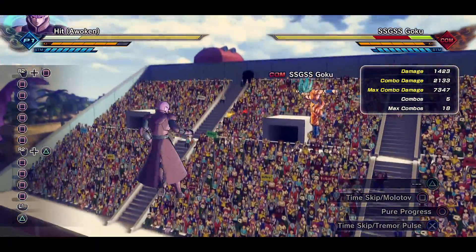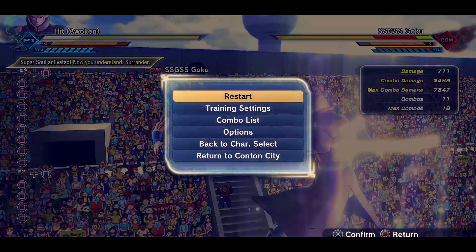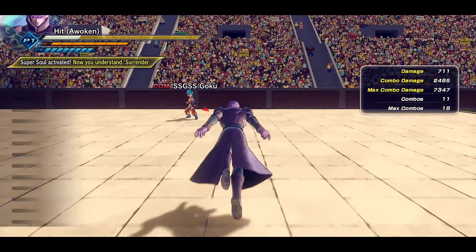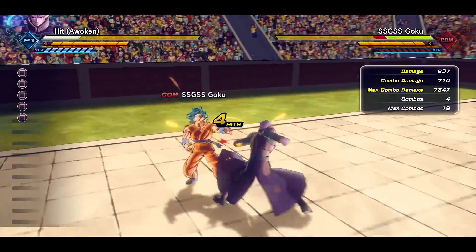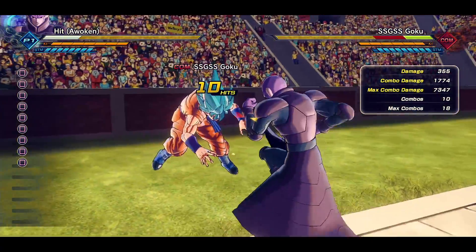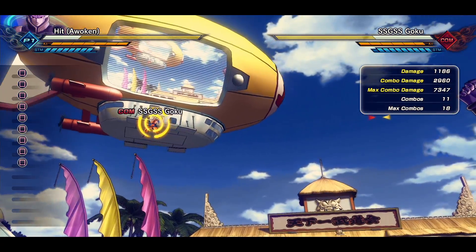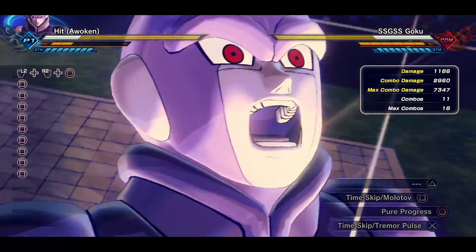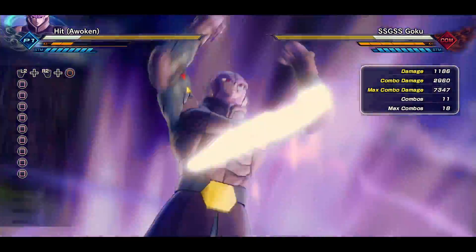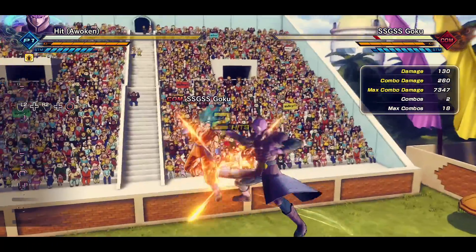He still has Time Skip Molotov so that stays the same. Now let's see the damage calculations — going for the standard square combo first. Bam, so you have 2960. And of course let's take a look at Pure Progress — oh my god that animation, this looks incredible!